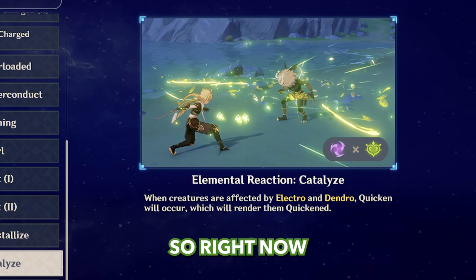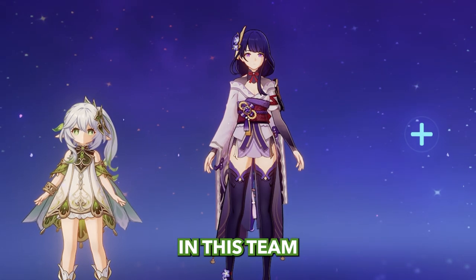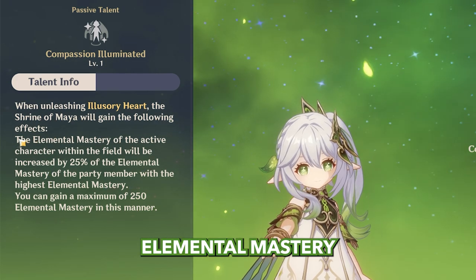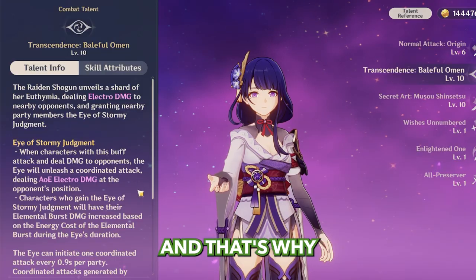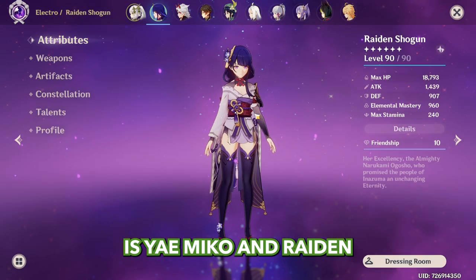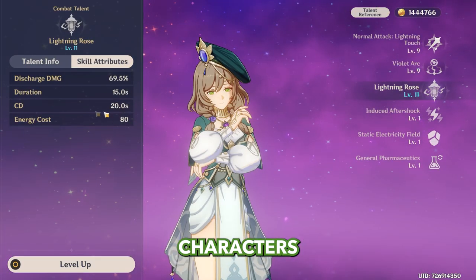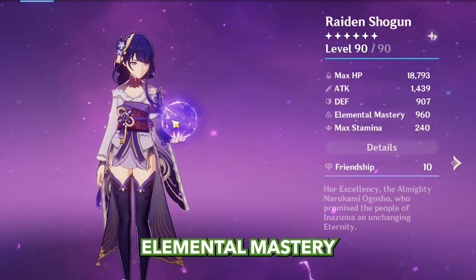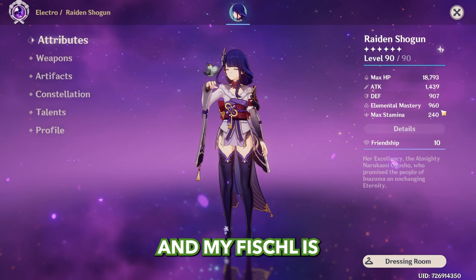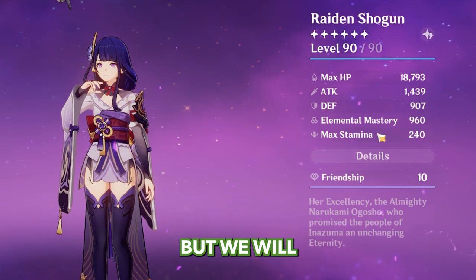Thinking about Dendro reactions, Electro comes to mind. Because of Nahida's ascension passive, we need someone in the team who will have 1000 elemental mastery — and that will be the Electro character. We need units that can consistently apply Electro through their skills. Best 5-stars are Yoimiya and Raiden; best 4-stars are Kuki Shinobu and Fischl. Beidou and other burst characters don't work well because it's hard to reach 1000 elemental mastery with enough energy recharge. I'm using Raiden since I don't have Kuki and my Fischl isn't leveled — my Raiden has 960 elemental mastery but we'll fix that.